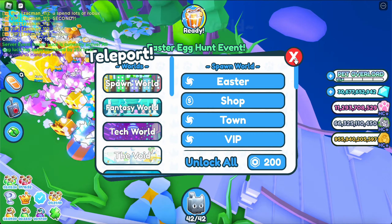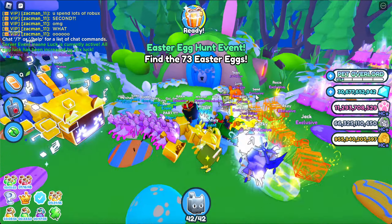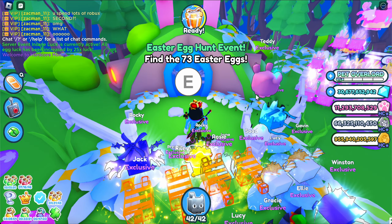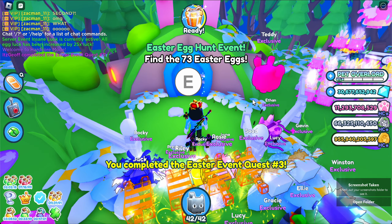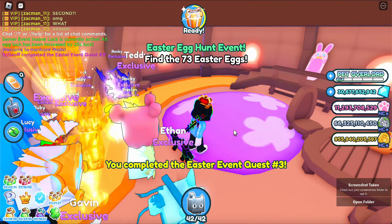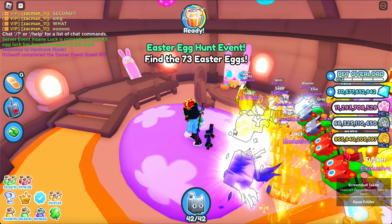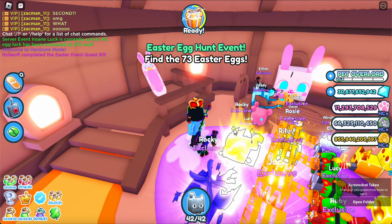This is going to unlock the Easter hoverboard — this is gonna be insane. Almost fell off. You see this everybody? This is the Easter hub over here, and if we click on it, it allows me to enter here because I finished off the quest. Check this out everybody — look at this place, and here we have the hoverboard.